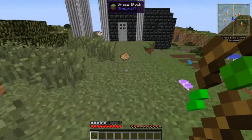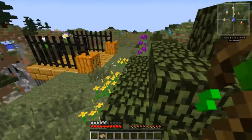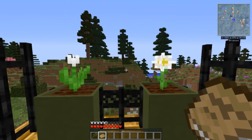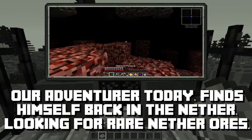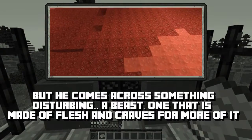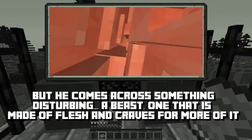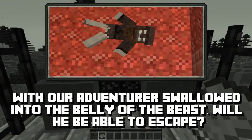Gargis, what did I say about throwing books? Oh my god, this man. Okay, you can never control him. Let's go ahead and change our scenery here and take a look inside this book - 'The Monster Made of Flesh.' Oh, this one might get a little bit violent. A monster made of flesh that craves for more of it. With our adventure swallowed into the belly of the beast, will he be able to escape?